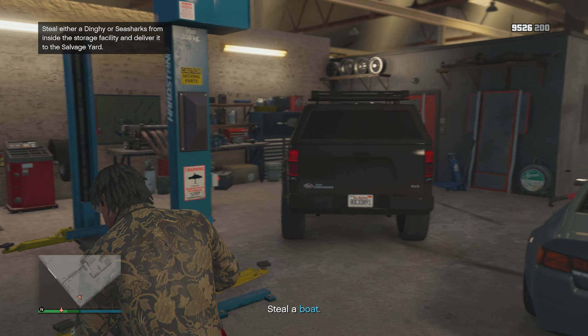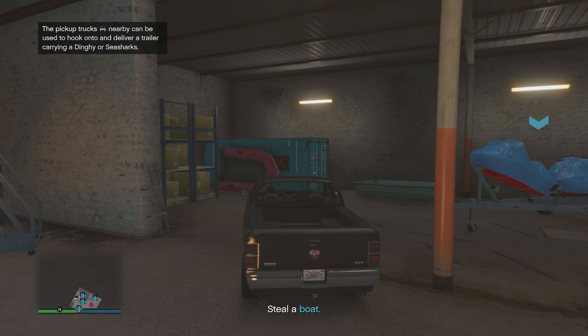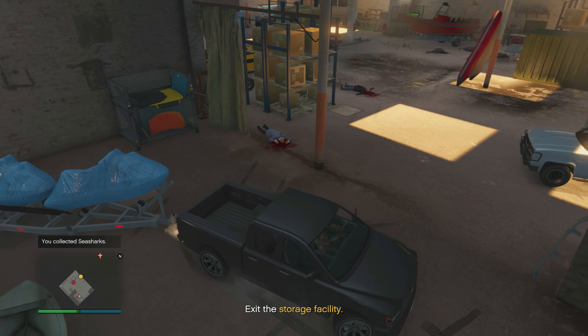For the three tasks: first, break into a storage facility, take out enemies, get in a pickup truck, attach one of the boat trailers to it, exit the building, and deliver the boat to the salvage yard. Second, head to a lifeguard station nearby and search the area for a box of flares — pick them up and return to the salvage yard. Third, head far north into the Mount Chiliad area to the sawmill, find the bolt cutters, pick them up, and head back.